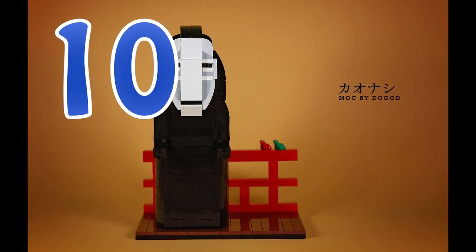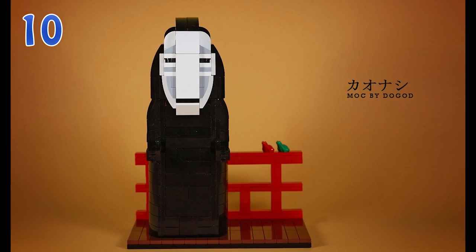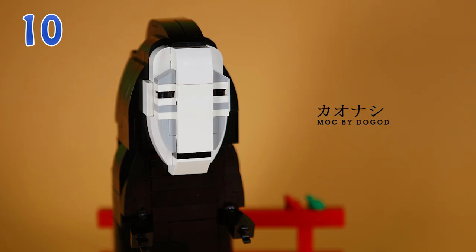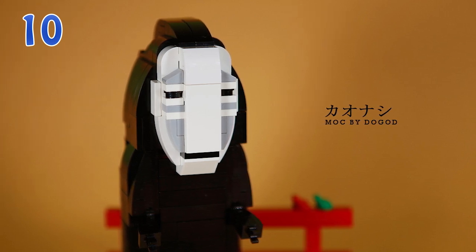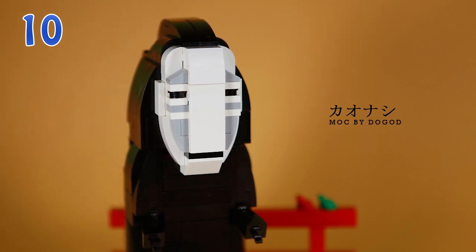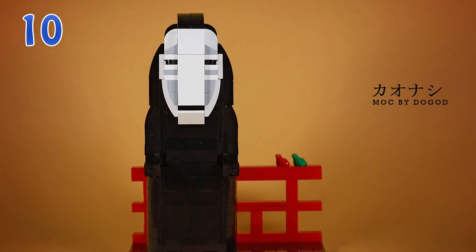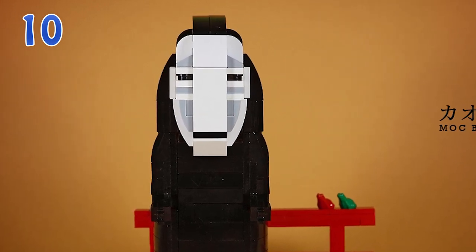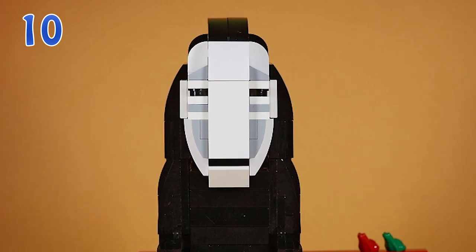Getting right into it — the very first build, number 10 in the top 10 list, is No Face by Dog God. This is a simple little build based on a character from the animation Spirited Away. There are a few things I like about this quite a lot: first, it's very clean, and it also seems like it could actually be minifigure scale. What's more important is that the pieces used to create the face and body have been scaled very, very well — the mask on the front of the face is extremely recognizable.